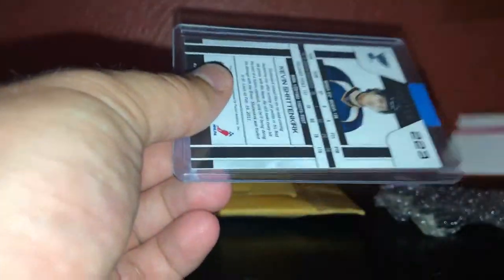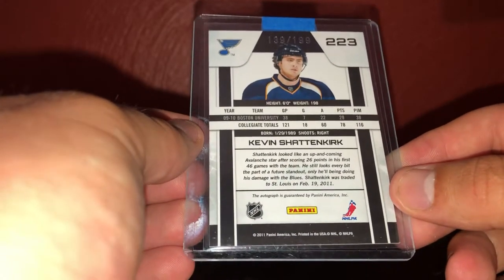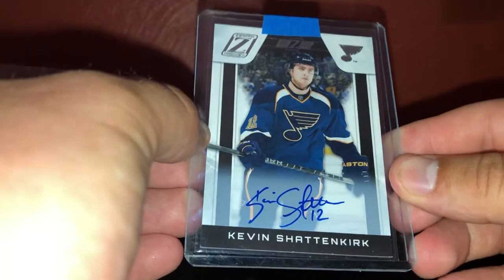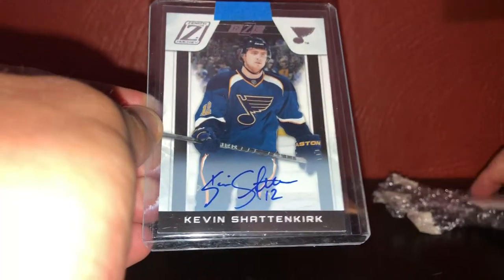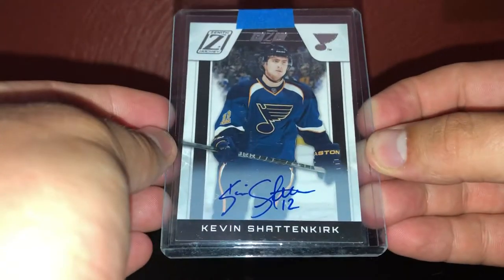We'll open up these last three packages - the last one is worth the wait. And then we'll rip open the box of 1920 Artifacts Hockey. This one is numbered 139 out of 199 - couldn't believe I didn't have this, but I checked my inventory on a sports card forum and I didn't. Out of 199, Kevin Shattenkirk Zenith Rookie Auto. So I have his complete rainbow including a one-of-one Zenith Rookie Patch Auto, but I never had the actual Zenith regular Rookie Auto out of 199.